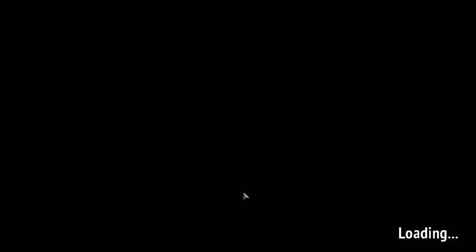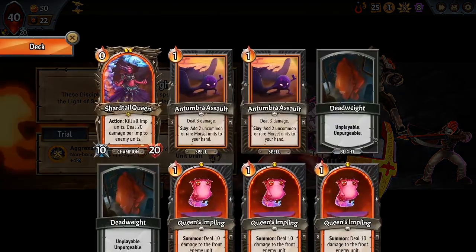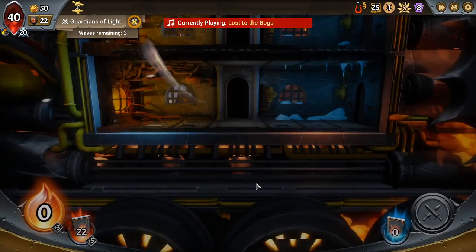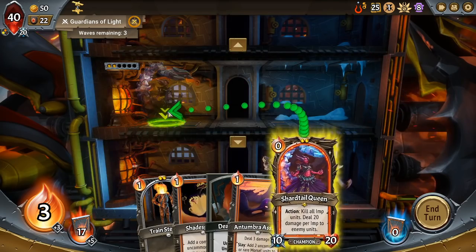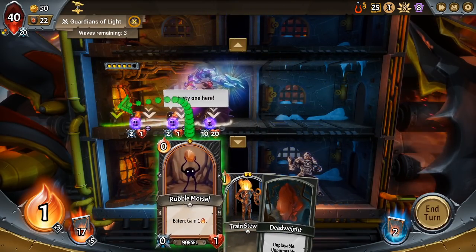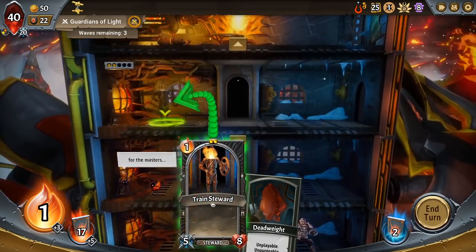This is looking like a very solid beginning to this run. I'm not afraid of taking plus four here — I just need to have an Imp behind the Queen when the boss spawns, and we're gonna play mid four. Also, of course, don't forget — if you so desire — like, comment, and subscribe. I'll just play Train Steward top four.